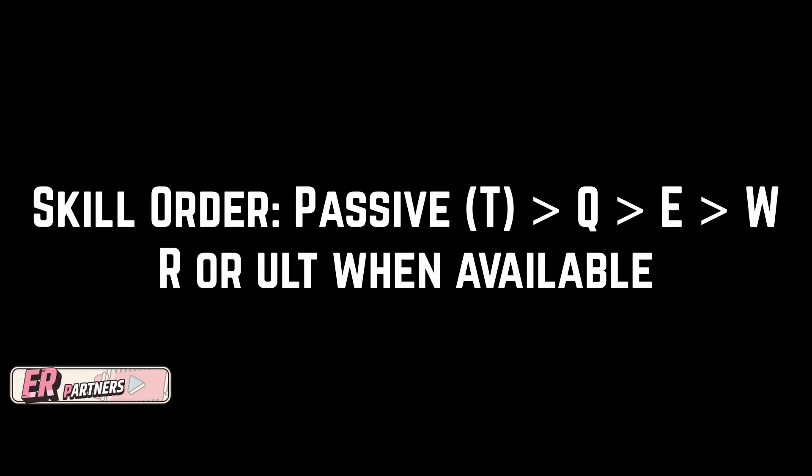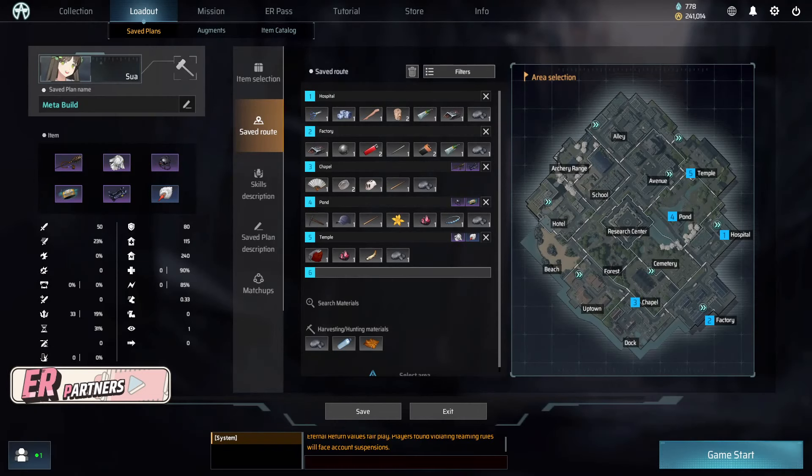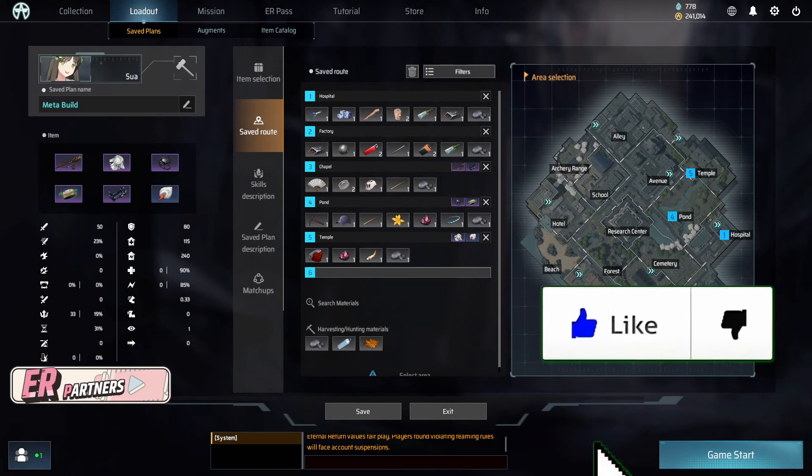The skill order for this build is Passive, Q, E, W, and R ultimate when available. The build will have the skill order saved so you do not need to worry about memorizing it.